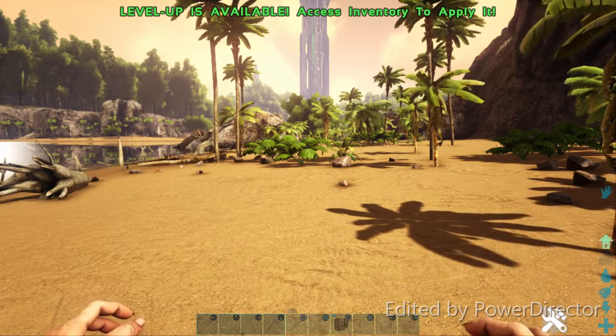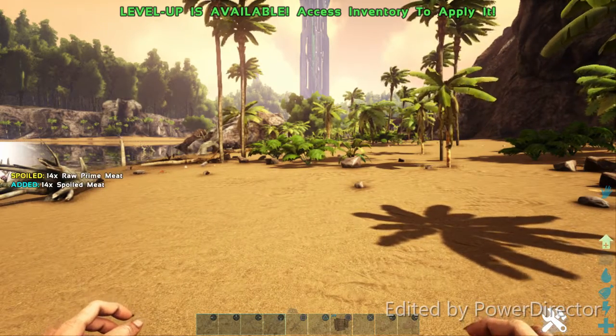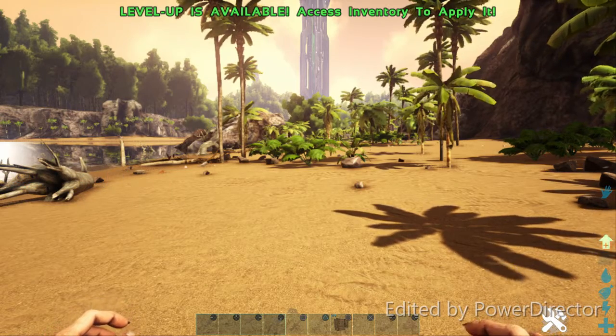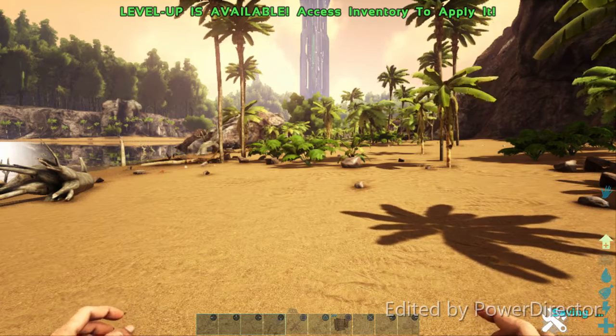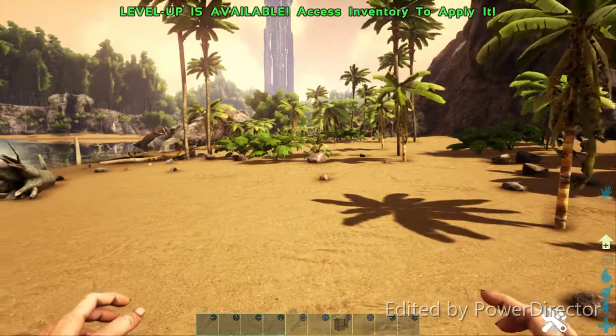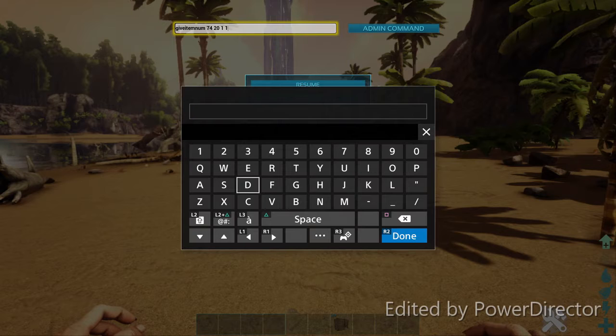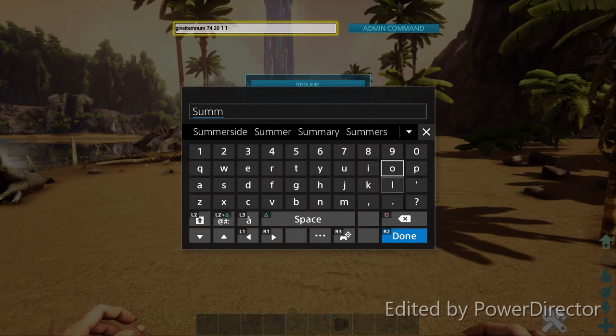On to the next command — I'm going to show you how to summon things. What if you want to summon and tame an animal? I'll show you how to summon one first because you need to summon the animal before you tame it. Say I want a dire bear. I go into the admin command and type in 'summon' — S-U-M-M-O-N — then a space.